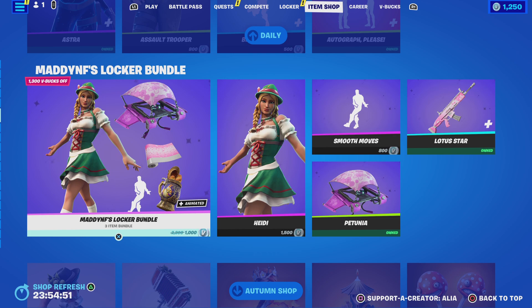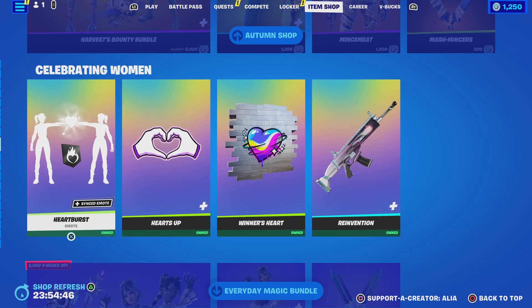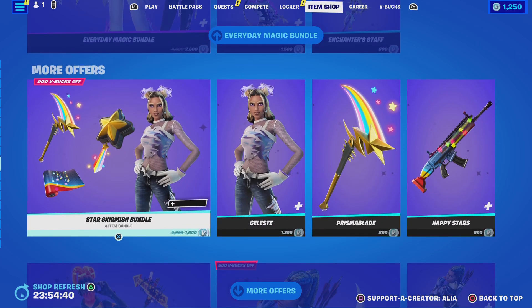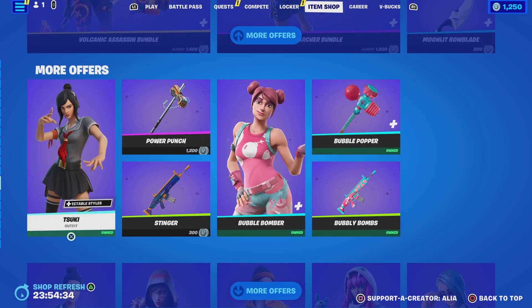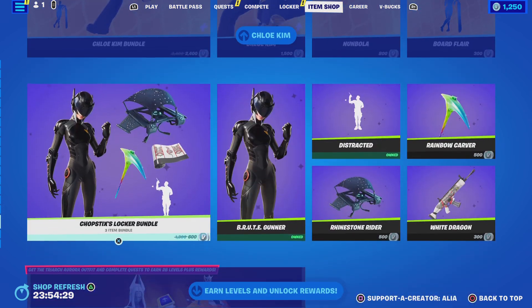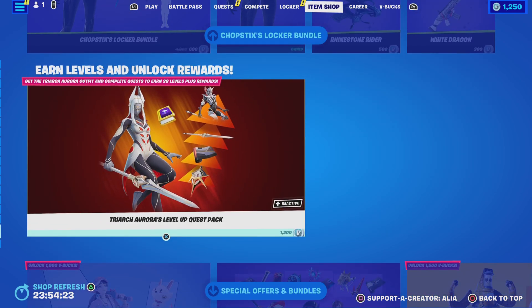Moving on to the rest of the item shop — we have the Maddie NF locker bundle, the autumn item shop still with us, the Celebrating Women section with three items, the Everyday Magic bundle, the Star Skirmish bundle, the Legendary Volcanic Assassin bundle, the Starlit Galaxy bundle, and some more offers with more female skins. We also still have the brand new Chopsticks locker bundle from last night.